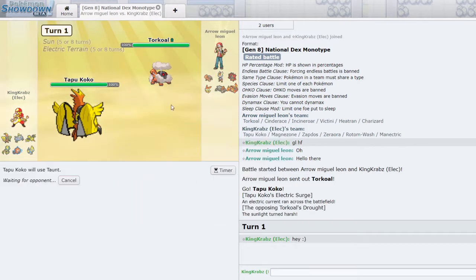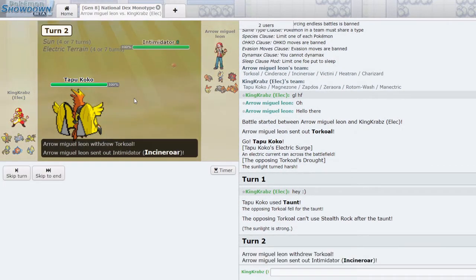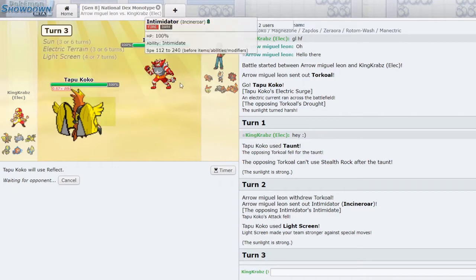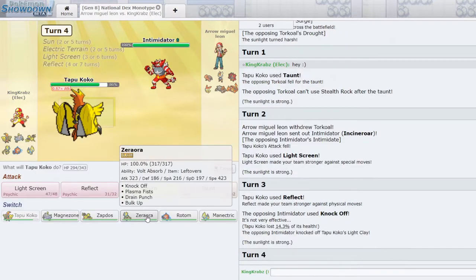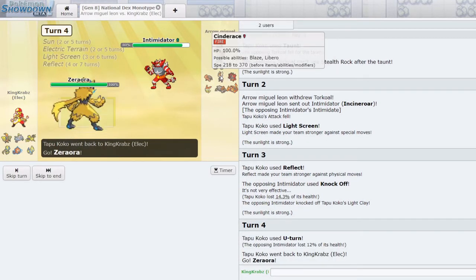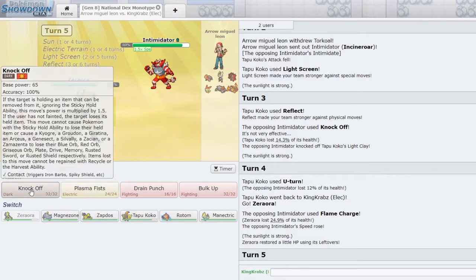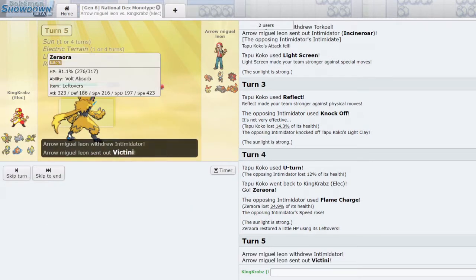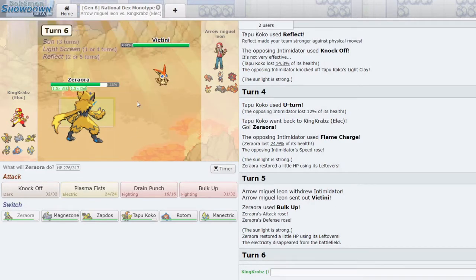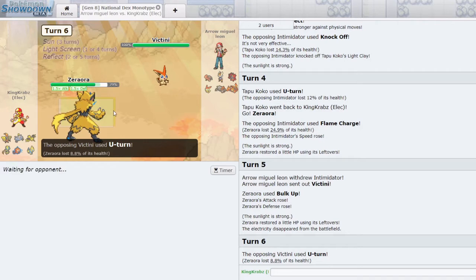I'm going to try Taunt turn one just to stop them getting Rocks up. Now we're going to get Light Screen up - they couldn't Taunt me anyway thanks to Electric Terrain. I'll get both layers of screens up. I don't have any Pokemon that can particularly sweep, but Zeraora is probably the best bet. Let's go into that and try Bulk Up. I could have sworn Cinderace was banned in National Dex but I guess I'm wrong. We're going to try and Bulk Up here - we should live a V-Create in the sun because we have plus one Defense and Reflect up.